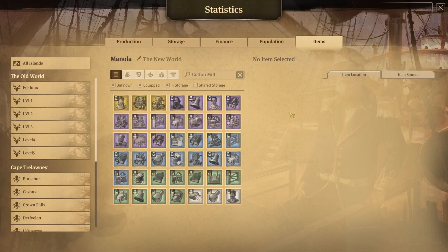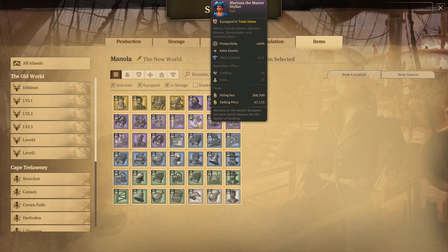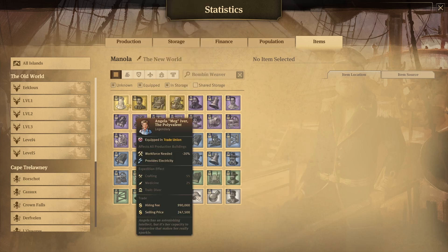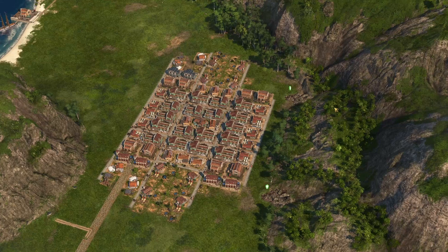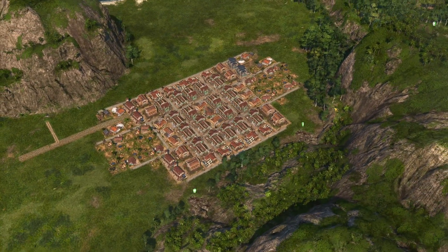Last but not least, the bombin weavers. This is quite similar to the poncho downers, but not exactly — you cannot put the looms. At least we can still put Cristobal and Ariana to get a lot of work clothes and fur coats. The last slot will probably be Ferraz or Angela, depending on whether you already have electricity or not. So here it is — several important productions, both for the new world and to support your old world, for example for the fur coats.